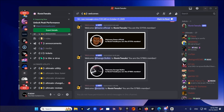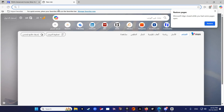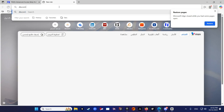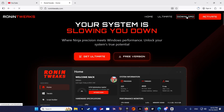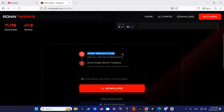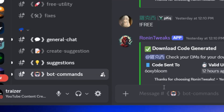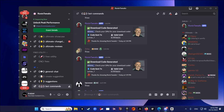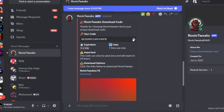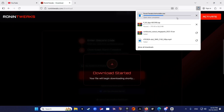To get Ronin Tweaks Lite, head over to Discord and join the server — I'll leave a link in the description. Alternatively, you can type discord.gg/tweaker to be redirected to Ronin Tweaks' official Discord server. Then go to RoninTweaks.com and press download. Scroll down and it will ask you to enter your Discord code. Head to bot commands, type exclamation mark free, press enter, and it will send a code to your DMs. Copy and paste that code, paste it in, and press download.